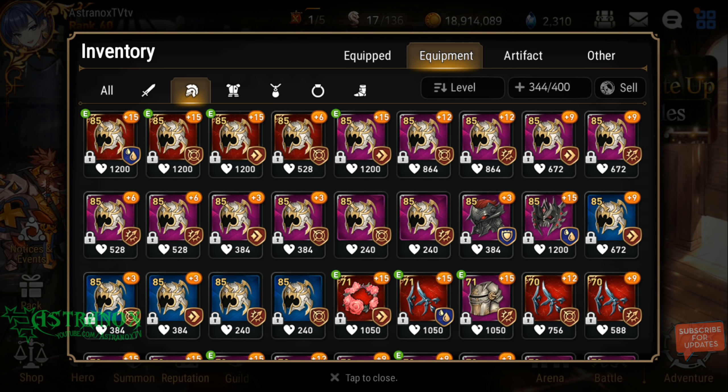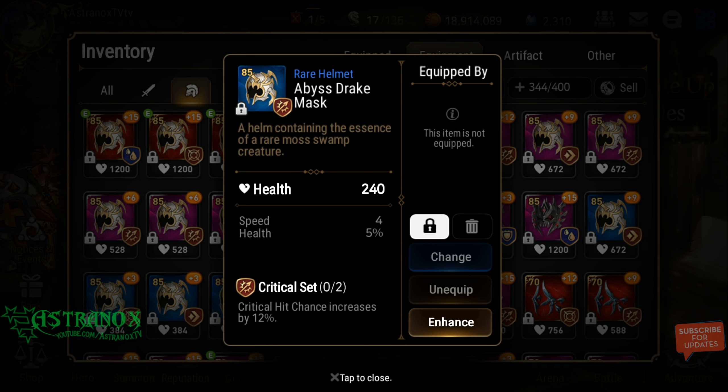In the old system you had to roll the missing substats because you needed 4 substats. For a rare, you reached plus 3 and got a new substat, then plus 6 for the 4th substat, and then you started rolling higher values on those 4 substats. But the way it works now on a rare: at plus 3 and plus 6 you upgrade one of the current substats. Then at plus 9 you get a new substat, at plus 12 you get the 4th substat, and at plus 15 you roll one last time on any of the 4 substats.